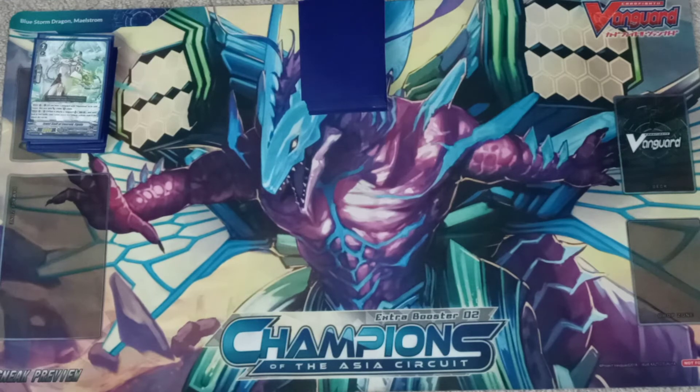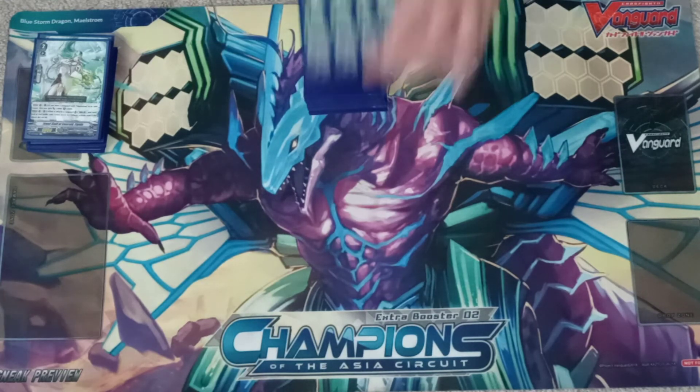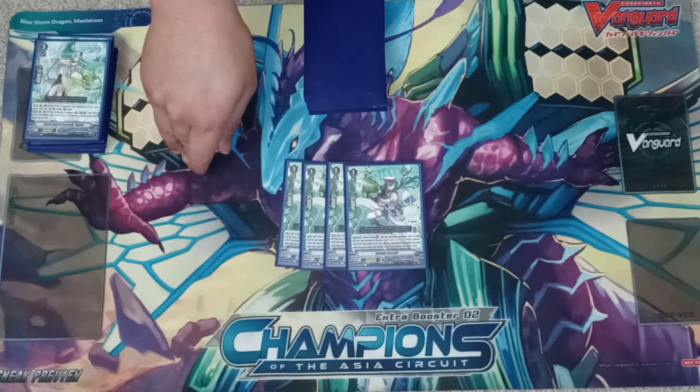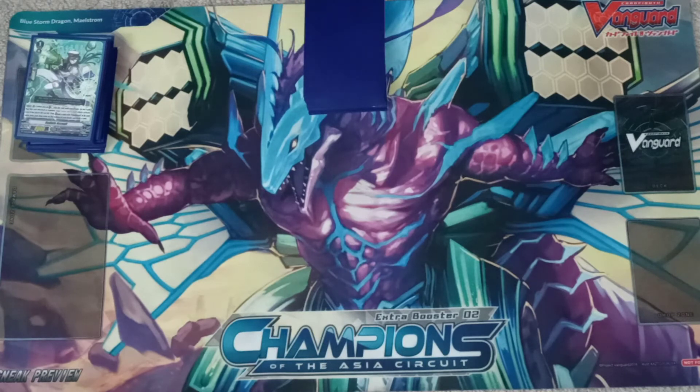There's another card that does something similar — Radiate Assault. Soul Blast one card, and the same re-stand applies: your vanguard re-stands on the third or fourth attack. If you have a Maelstrom in your drop zone, you choose a Maelstrom unit, put it on the bottom of your deck, and get a free draw. Radiate Assault essentially helps you recycle your Maelstrom units.